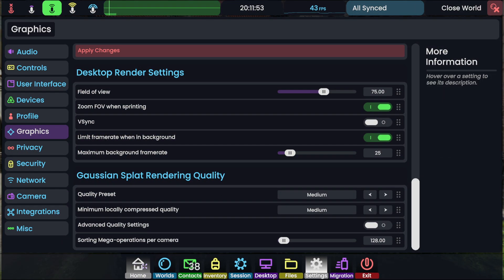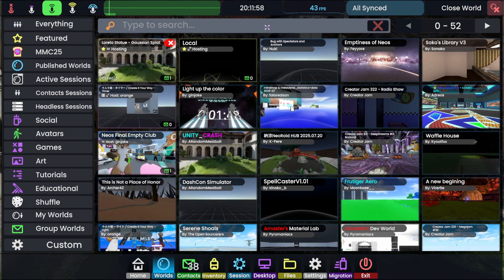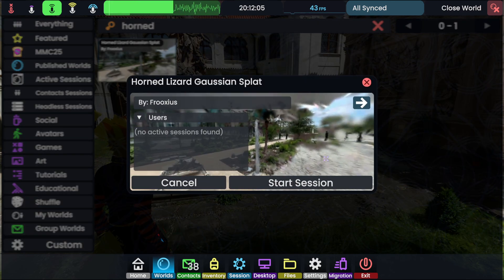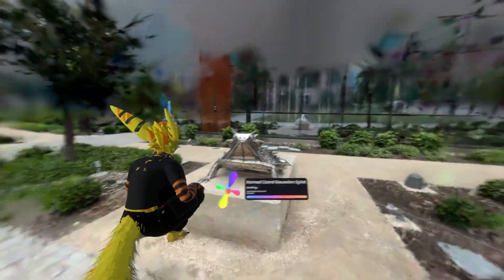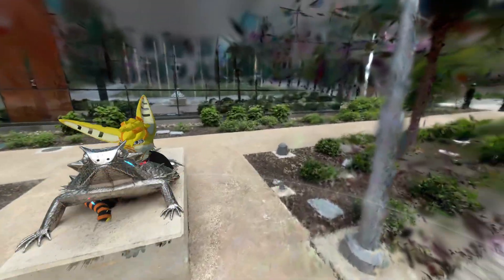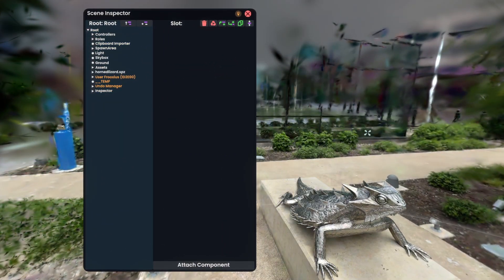Let's do the horned lizard — it's a different splat. I'm gonna start that one. It just loaded. This works too — Gaussian splats work. I kind of really expected something to be wrong because I was pretty tired making all this code, but it just works out of the box.